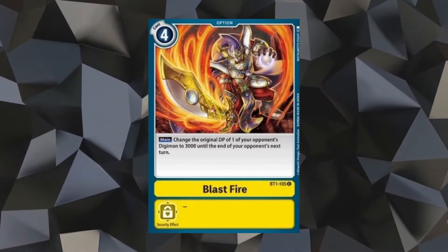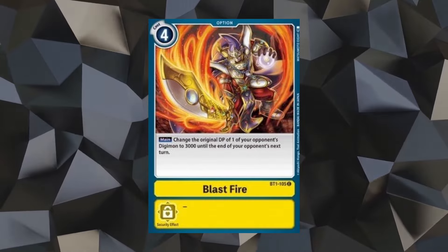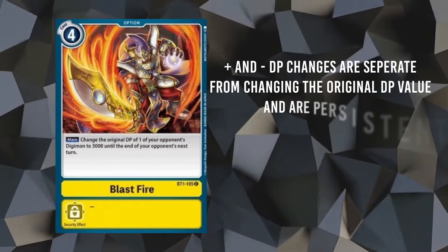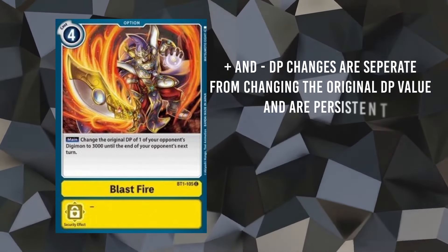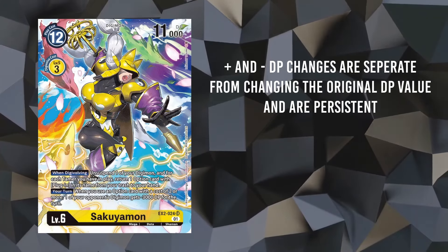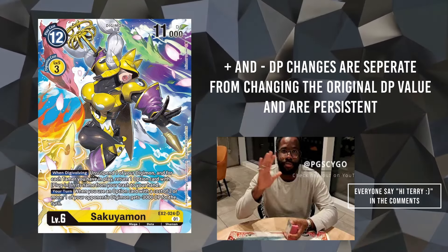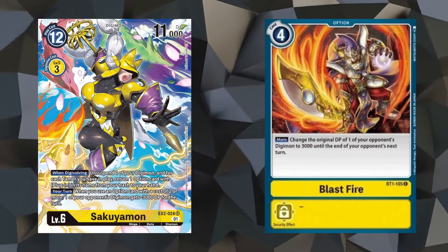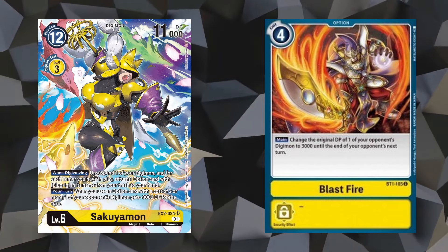Shrink can actually have some unintended interactions that set up some unavoidable instant kills. BT-1's Blastfire changes the original DP of one of your opponent's Digimon to 3k until the end of their turn — DP buffs and debuffs are then reapplied after. Setting a once-high DP value to 3k really does hack at the kneecaps of a once-powerful Digimon. Tsukuyamon is a particular abuser of this card — shoutouts to local judge Terry for putting this in my line of sight. Due to the neg-3k that we talked about before: set their DP to 3k, neg-3k, problem solved.